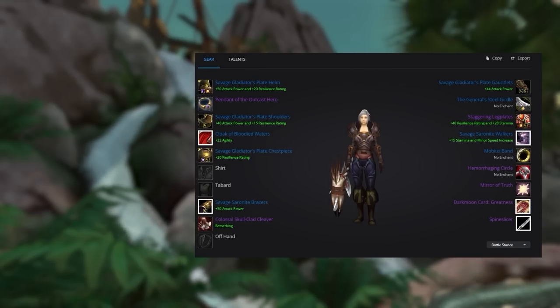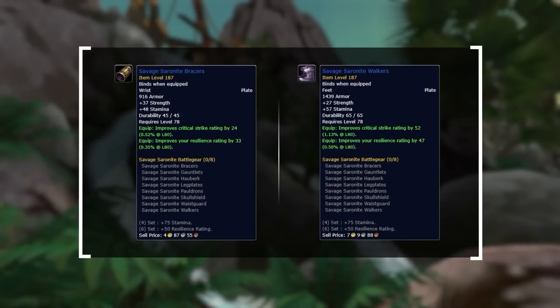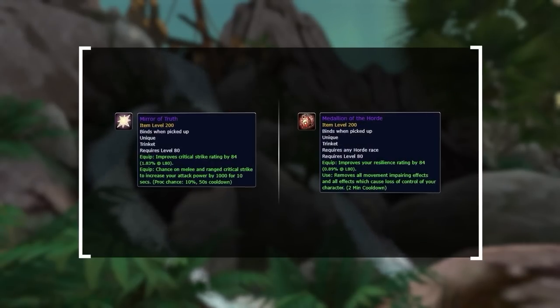The rest of the gear can be bought from the auction house, provided you have the gold. However, bracers and boots can be crafted if you have access to Blacksmithing, which is a profession you should have as a warrior anyway. Bear in mind if you're playing Horde or as a non-human race, you should drop Mirror of Truth for your medallion trinket.